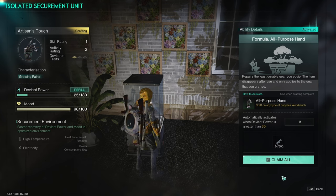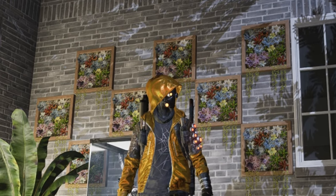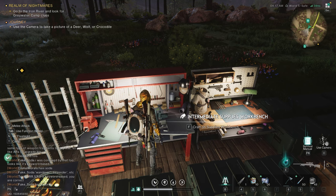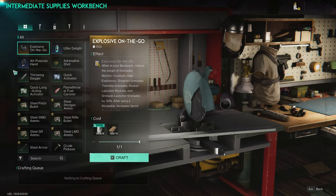When you place this Deviant, you automatically unlock a new crafting item. We're going to claim what we have here and go check it out. Excuse the mess — I'm currently rebuilding my base. If you go to your supplies workbench, you will find that new craftable item there.